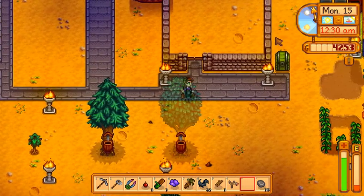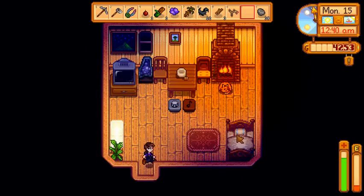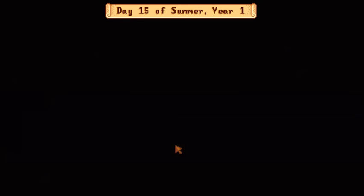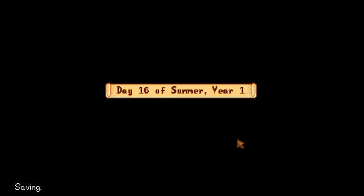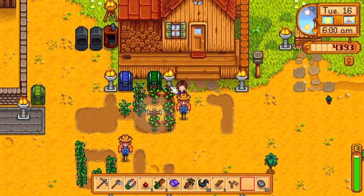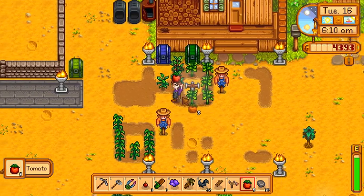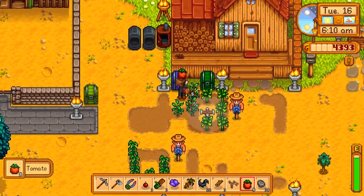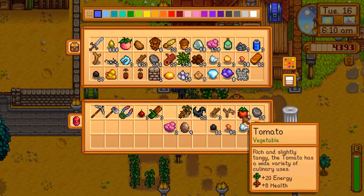We might also do some more organizing. We don't need a lot of it, but we kind of want to organize the mushroom area — put some flooring down, make it look a little different. I do not want to eat the tomato, I want to harvest the tomatoes. We got a few of those we can sell.